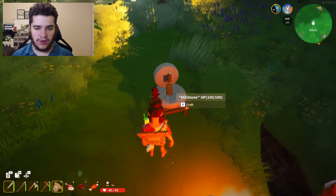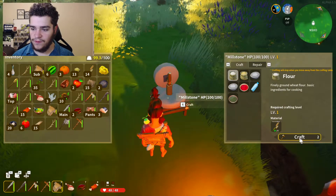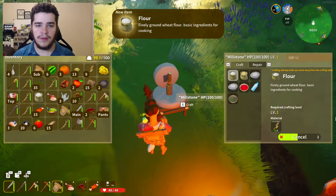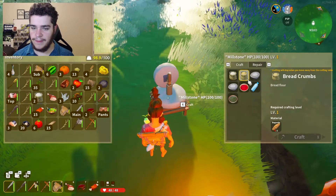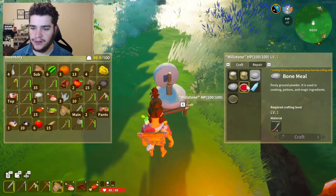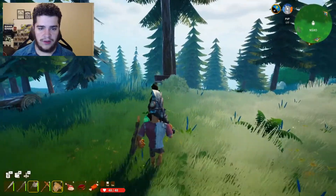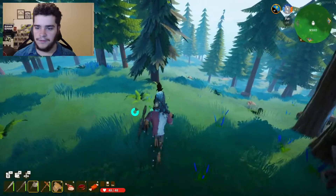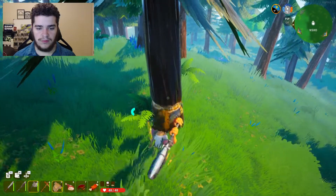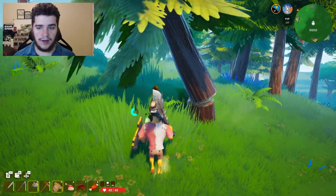Let's try the millstone and get some flour going — requires five wheat. Okay, we made some flour! I don't know what that's used for yet but probably for baking. I'm gonna see what happens when I cut something with this giant axe — did it one-shot it? 15 damage though. I'm gonna cut it down pretty fast.